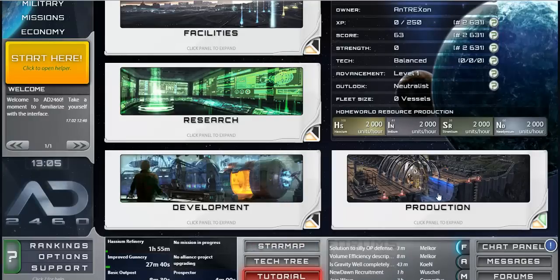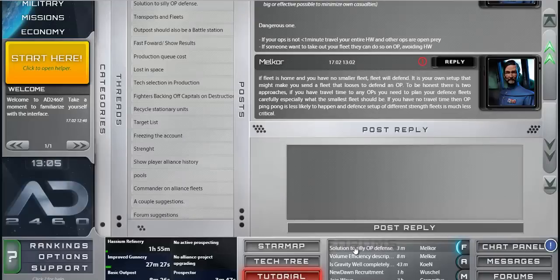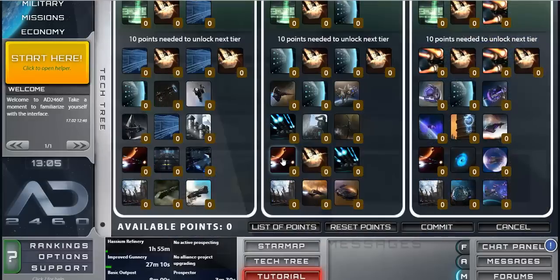There's a forum at the bottom you can use to communicate with other players. There's also an alliance tab — I'm not part of one yet — and a messages section for sending and receiving messages from various players.